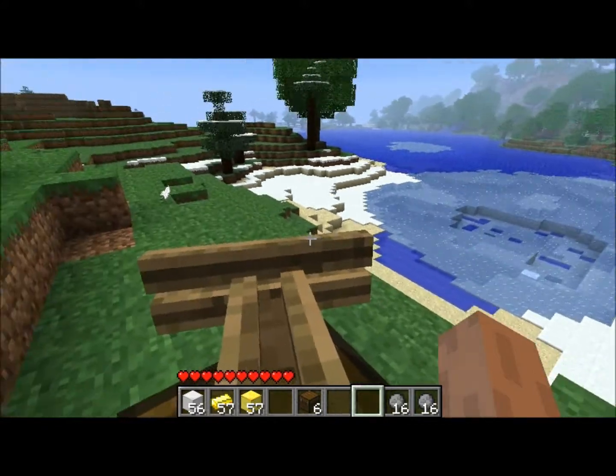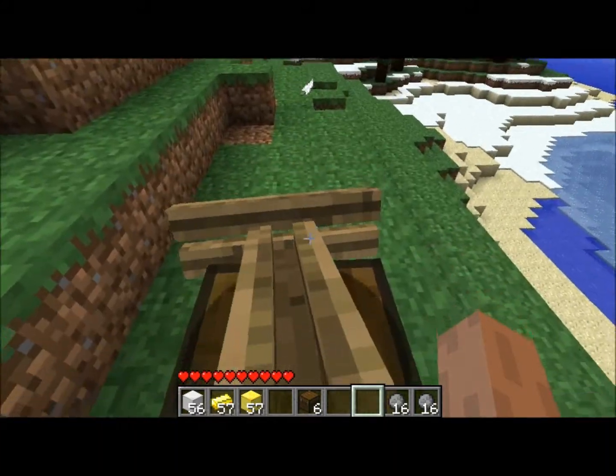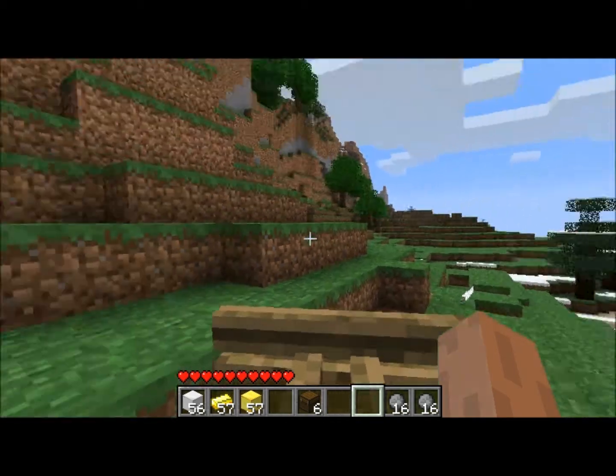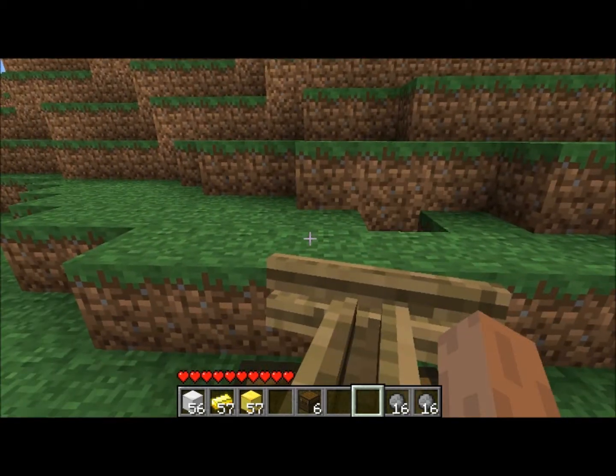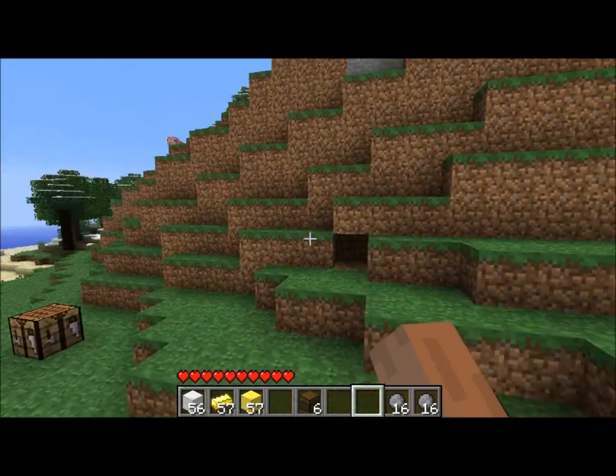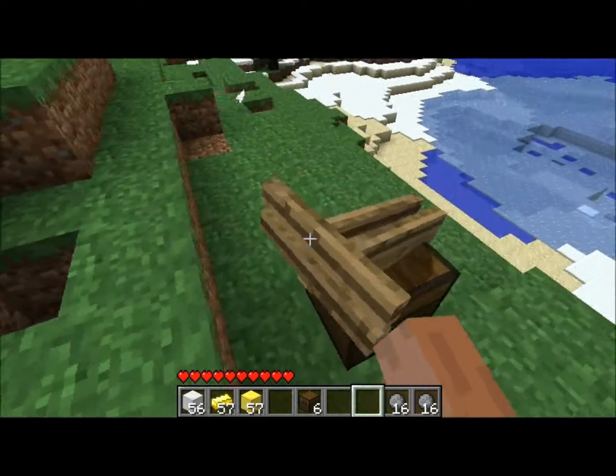This is the piercing cannonball. It's supposed to cut through ten blocks. It looks pretty good at an angle, but when you start firing it directly ahead it just cuts through one. I don't know what's wrong with it, so I go to check and see if something is screwed up.